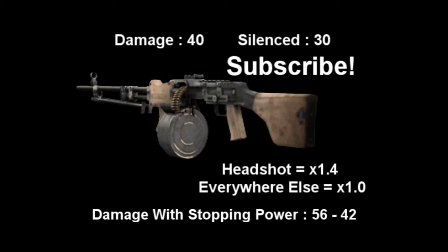The RPD is a light machine gun that you unlock automatically. So once you hit rank 4, it's there for you to create a class with.